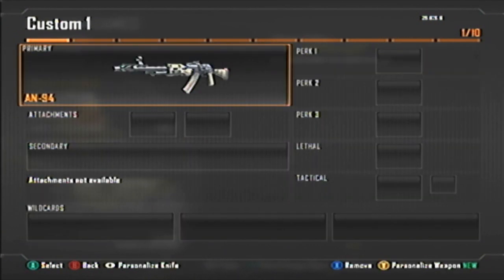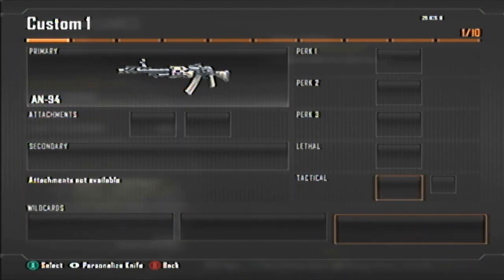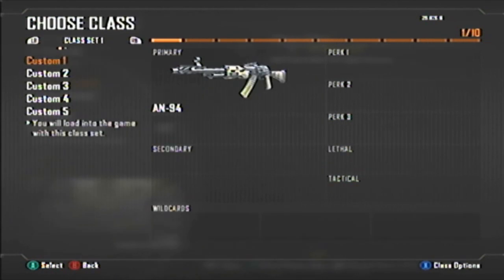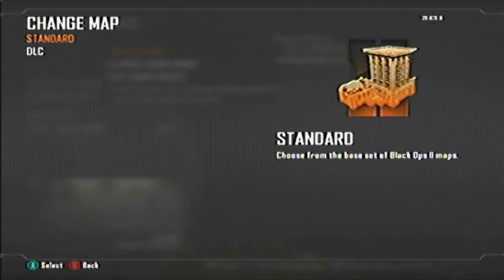Whatever gun you want to use — I am going to show you on the AN-94 — make sure there is no camo on the gun. Keep it the default camo, no attachments, no secondary weapon, no wildcards, no perks, no lethal, no grenades equipped.